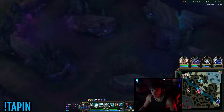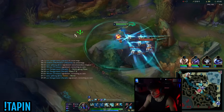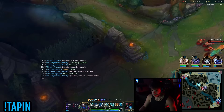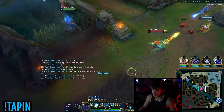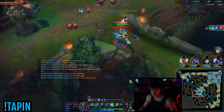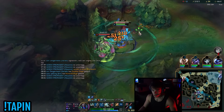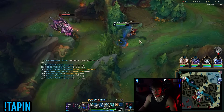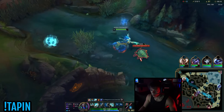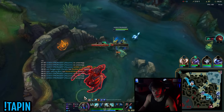If I just full clear my top side then I'll go for an invade on him. I'll snag the raptors here - I assume his bot side would be up. The reason I assumed his bot side would be up and didn't invade his top side was because his bot side was the first set of camps he cleared, and my top side was already respawning. So now if I do this I should have level seven and at this point I just have a crazy lead on him.